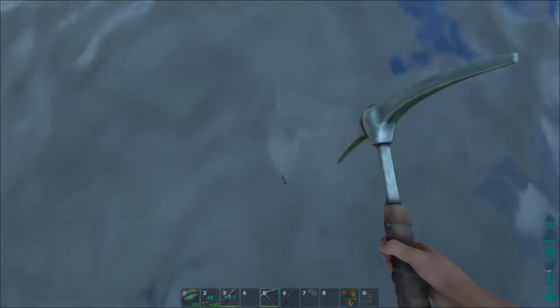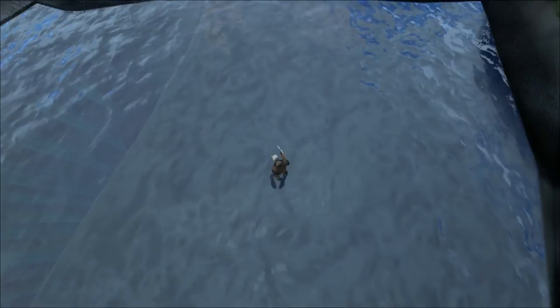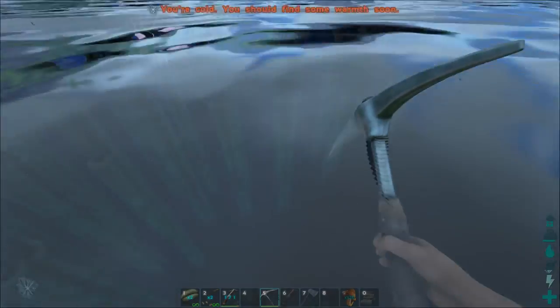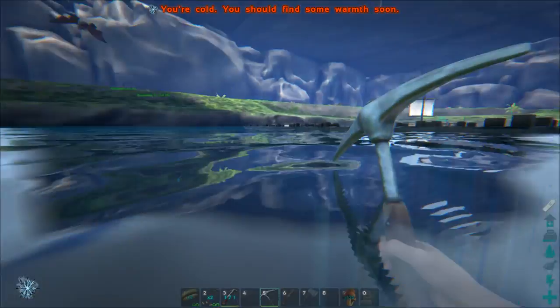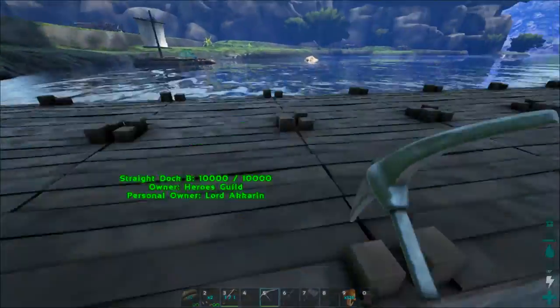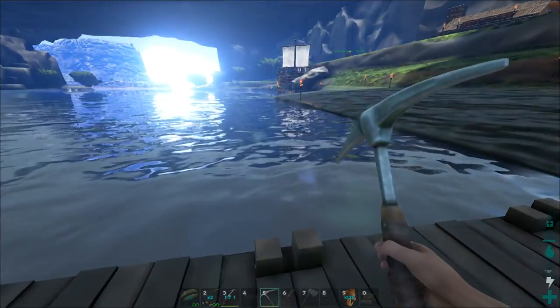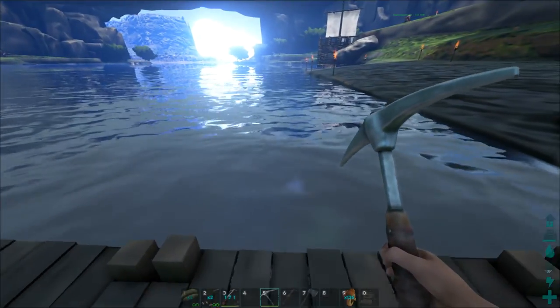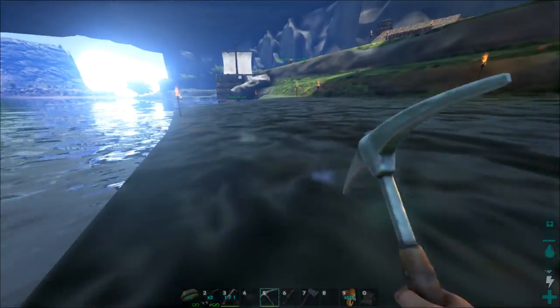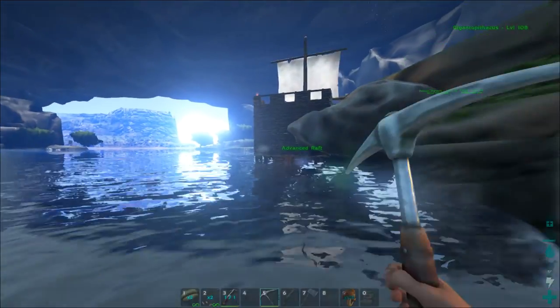I'm walking on water! Oh, it's not that deep here. Genius. That was ridiculous — I'm an idiot. My boat is going to be docked here. Let's just grab my boat quickly, which I've currently wedged into the rock face over here.